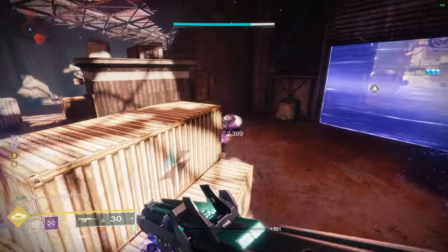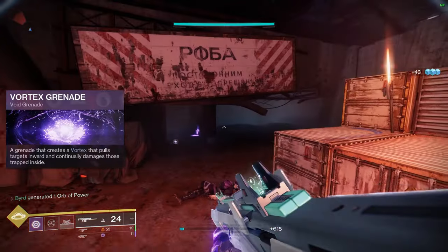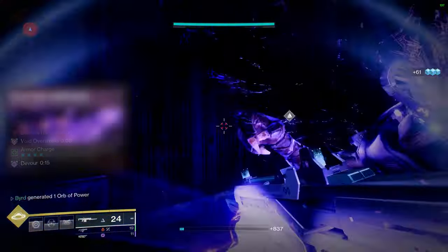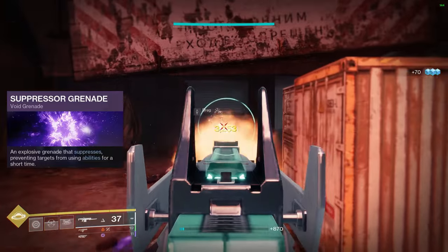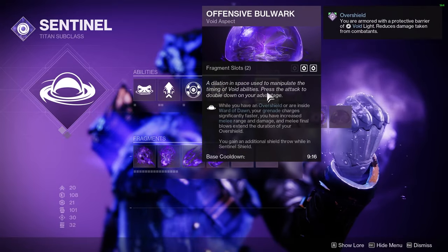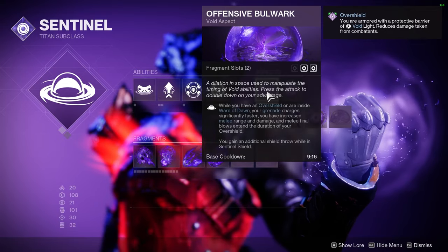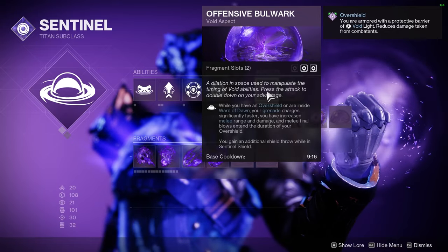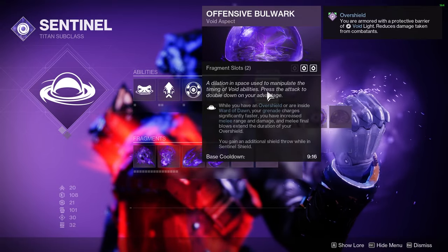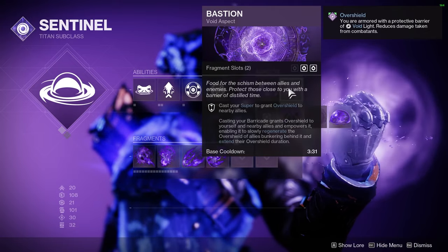For grenades on Void, the best overall is the Vortex Grenade — it pulls enemies into a single point and does a lot of damage over time, and works great with one of our fragments. Sleeper picks are the Scatter Grenade or Suppressor Grenade. For aspects, I recommend Offensive Bulwark — while you have an overshield, your grenade charges significantly faster, you get increased melee range and damage, melee final blows extend overshield duration, and you get an additional shield throw with Sentinel Shield.